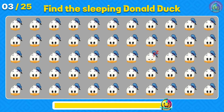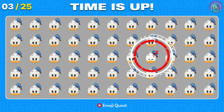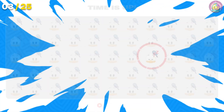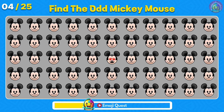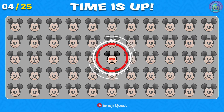Can you find the sleeping Donald Duck? It's on your right, middle row. Number 4. Find the odd Mickey Mouse. Very good! It's right here at the center.